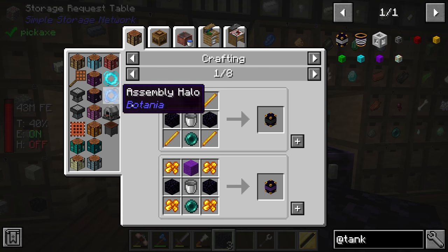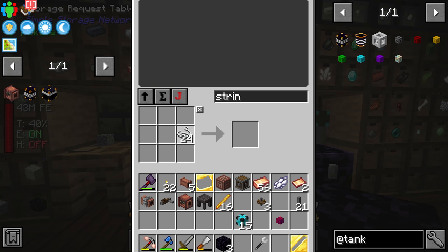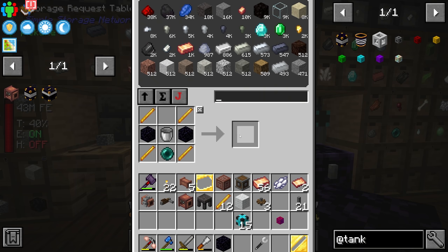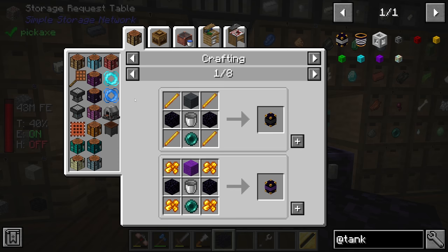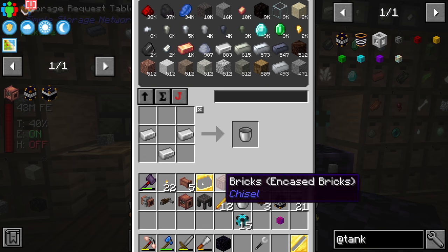While we wait for that, we should have basically everything needed to make the ender tanks. The only thing we're missing is a single wool, which we can craft, and then — boom, boom — we've got our first ender tank. While we're at it, we might as well make the second ender tank, which just requires one more bucket.